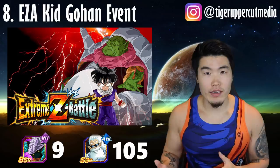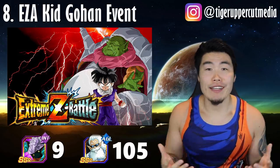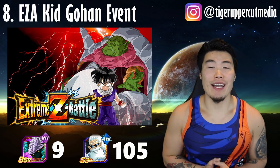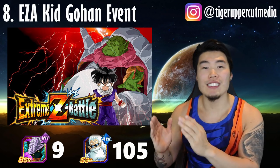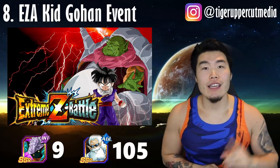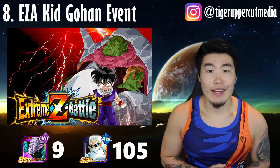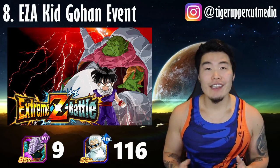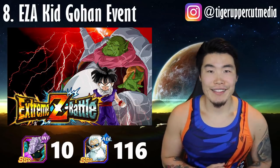Source 8 — EZA Kid Gohan Event: When the Extreme Z Battle Event drops for the STR Kid Gohan, we will be able to get a ton of Grand Kai for completing all the levels. Between level 1 to 77, we will be able to collect 7 STR Grand Kais and 1 of every other type of Grand Kai. When you get EZA Kid Gohan to SA15, you will also get 1 Elder Kai.